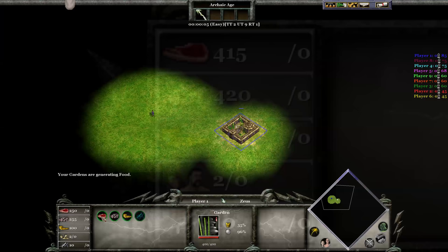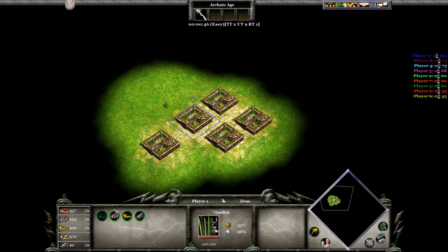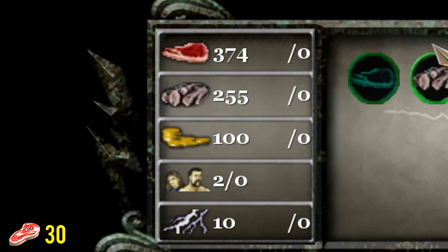Next up are Chinese farms. Because these aren't actually villagers, I'm going to put them in this category as they generate the same amount of resources every single minute — no matter how many you have, each will generate 30 wood, gold, or food. That's fairly good, but a villager can do more, as you'll be seeing very soon.